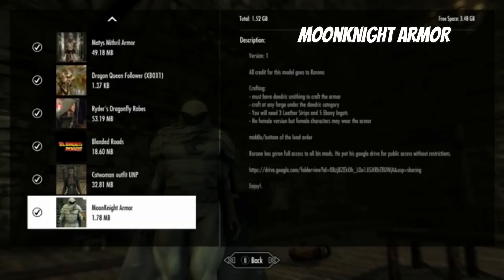Hi everyone, looking at Moon Knight Armor. You have to have Daedric Smithy and it crafts under Daedric. You get three leather strips and five Ebony Ingots. There's no female version, but female characters may wear the armor, so that's good.